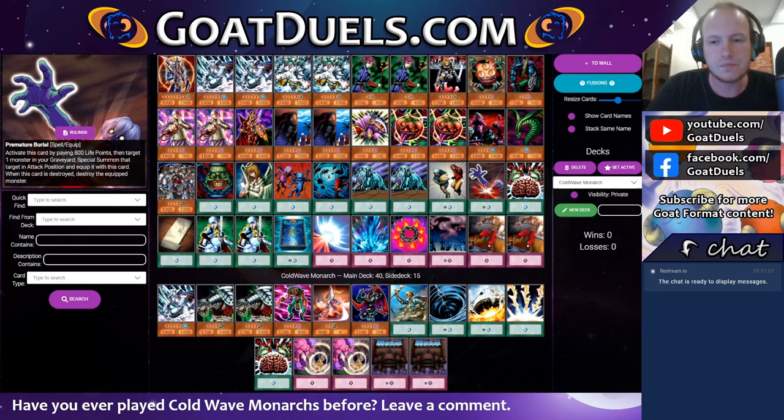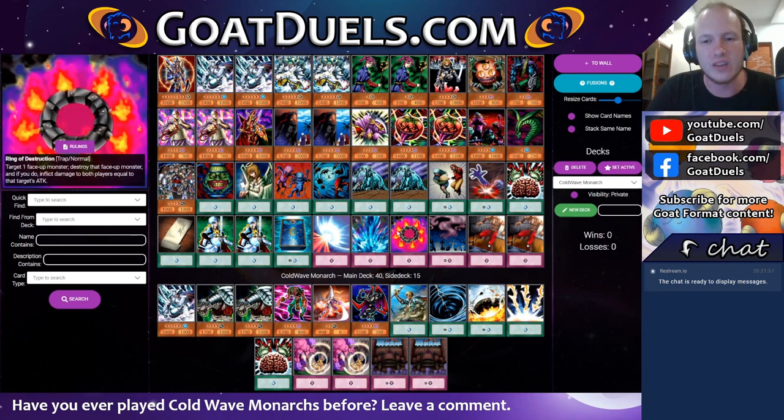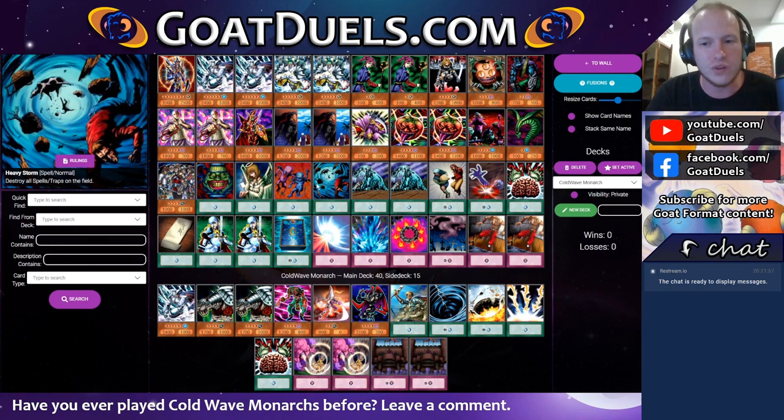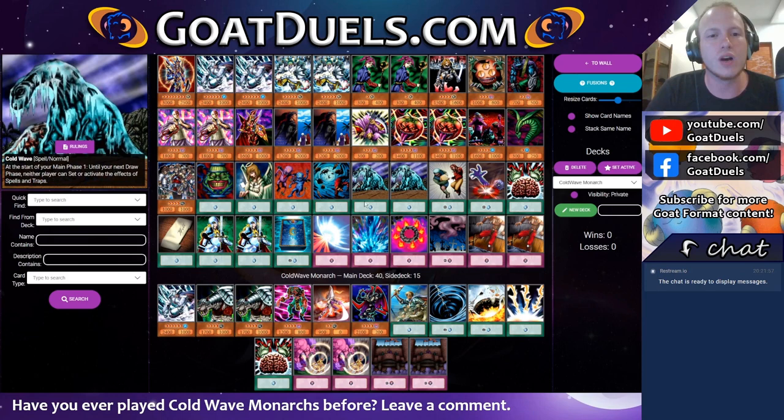Not too much to talk about with regards to the spells. You'll notice we're not playing Mystical Space Typhoon — that's in the side. Depending on the matchup, sometimes Cold Wave is a little underwhelming, so I would consider main decking one Cold Wave and putting MST in the main instead. Brain Control is a unique card that we're playing. We do have four Monarchs so we play that Brain Control. In a Cyberstein deck we don't want to be paying too many life points, so one Brain Control has been the perfect amount for me — it's the standard number. It's great for comboing with your Monarchs and even great for setting up game shots.